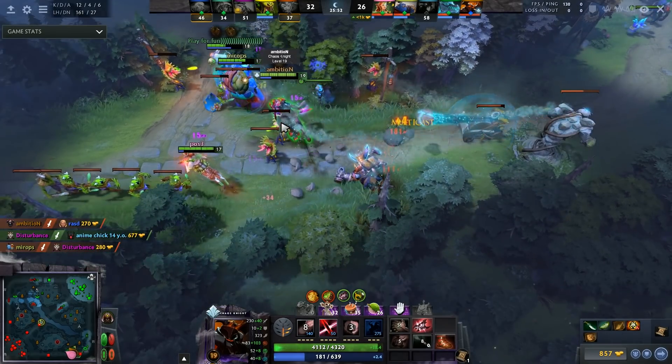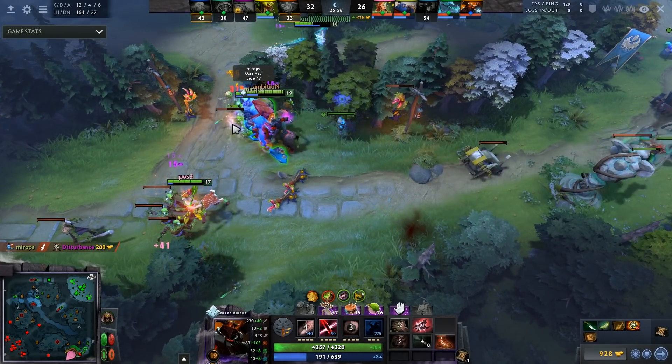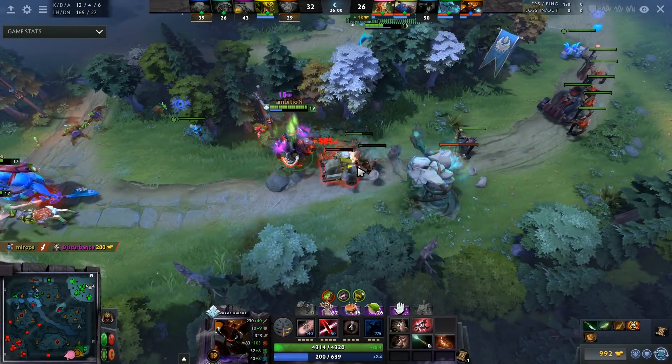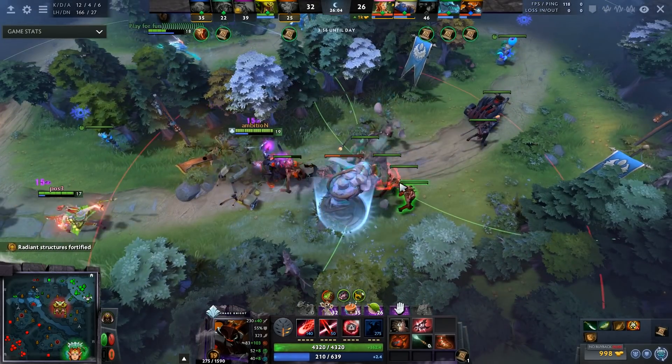You want to max out your stun and your E now — this is a fantastic value point. His stun has gotten buffed, his passive got a buff a few patches ago, and now Reality Rift got buffed. It's a fairly easy hero to play: you ult, you pull people in, and you smack them down. It doesn't get more simple than that.